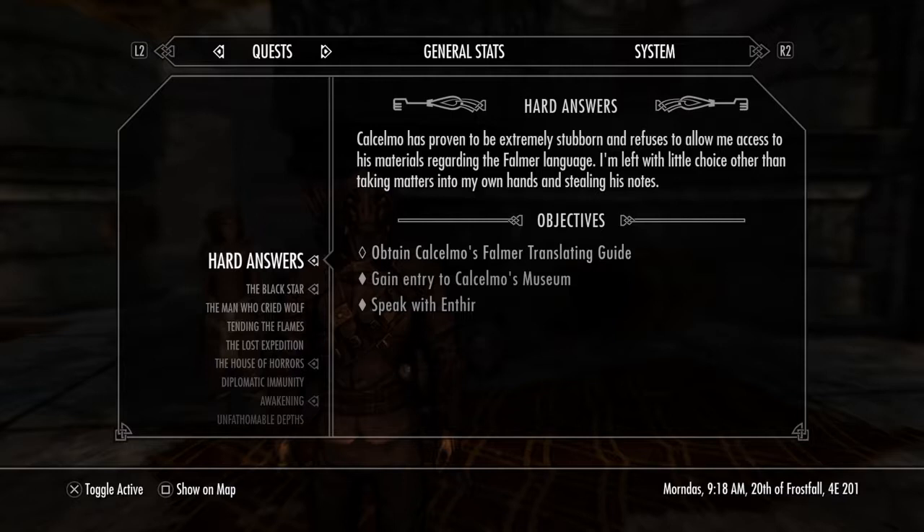If you haven't helped Calcelmo before, you will have to sneak through his Dwemer Museum. However, if you help him in killing a spider named Nimhe at his excavation site — the Dwemer city inside Markarth — he'll give you a key to the Dwemer Museum and you'll be able to walk around there scot-free, no problems.